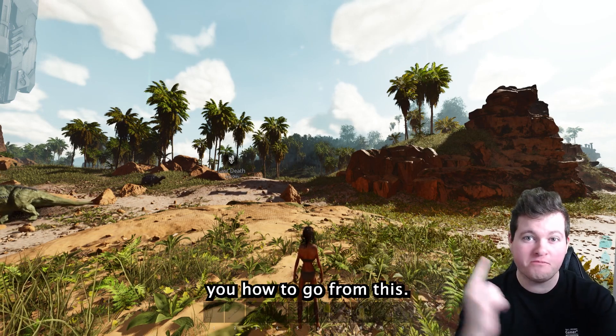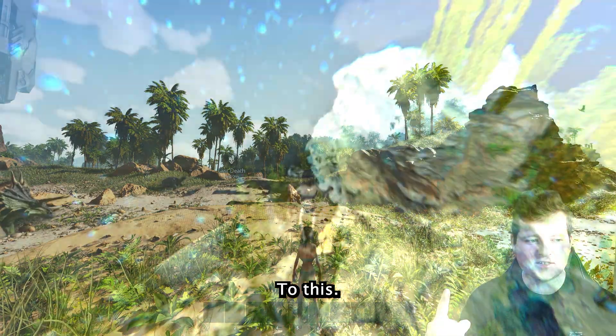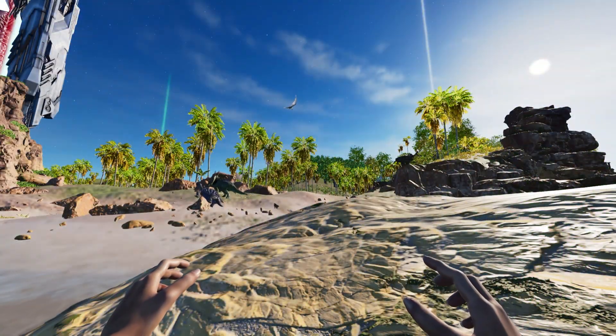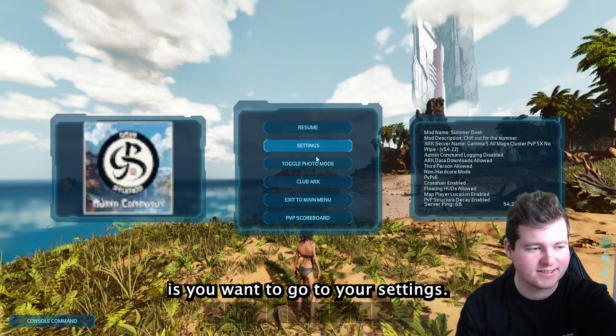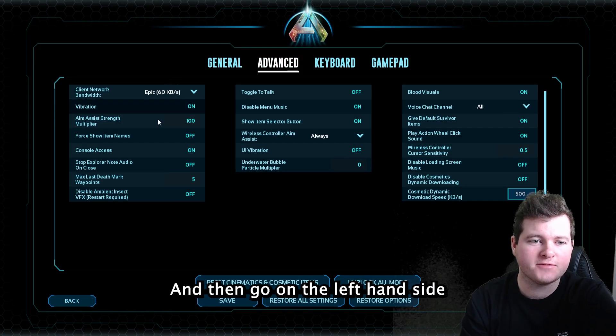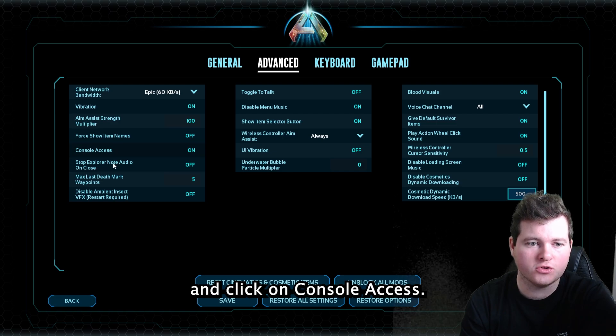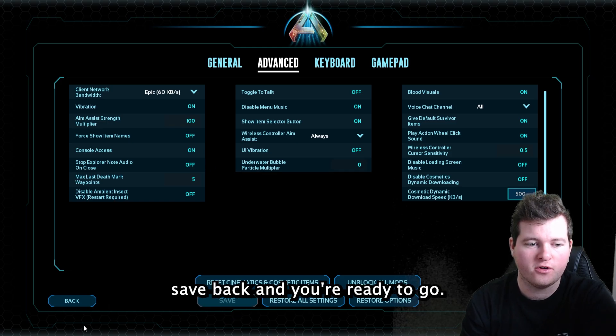I'm going to show you how to go from this to this. So first off, what you want to do is go to your settings, click on advanced, then go on the left hand side and click on console access. It should be on, so put that on, save, and back.